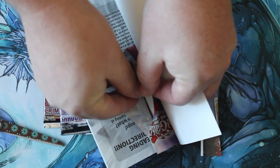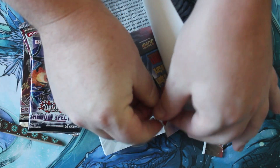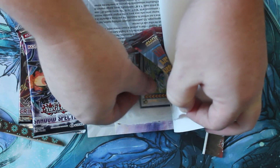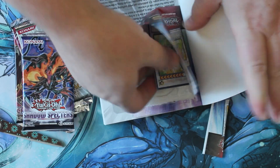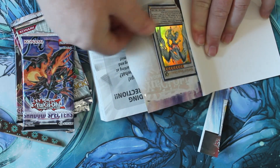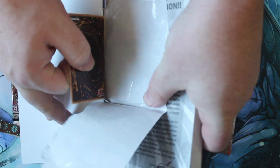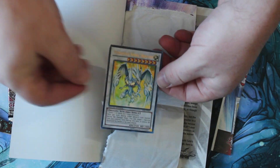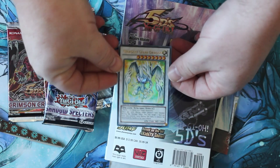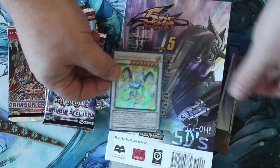And here comes the card — sort of. It does not want to come out at all. There it is — there is the card. It's like trapped in there. There it goes — Stardust Spark Dragon. Very cool, awesome promo.